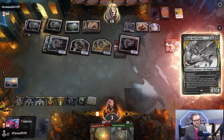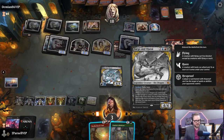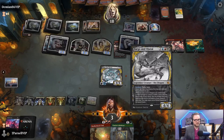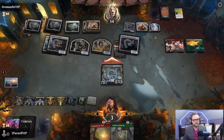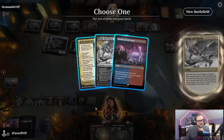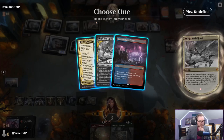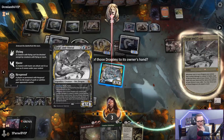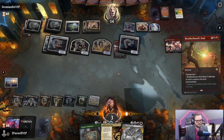Deals combat damage to a player or battle - I think it's gonna have to be player; battles aren't going to do a whole lot for us right now. Our opponent has drawn so many cards - they're playing mono white, good for them. I guess we get the Kami War - return one of those dragons to its owner's hand, yes. Brotherhood's End and we lose. Good game - it was a good game.